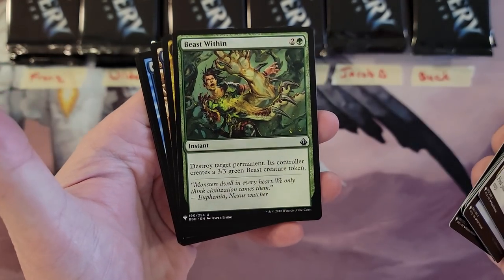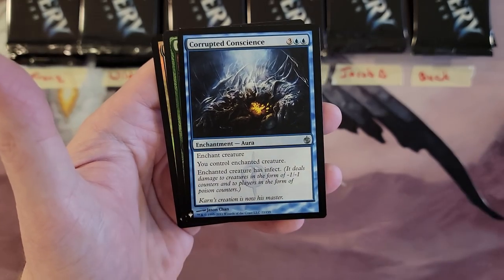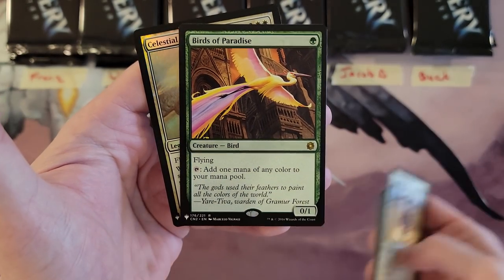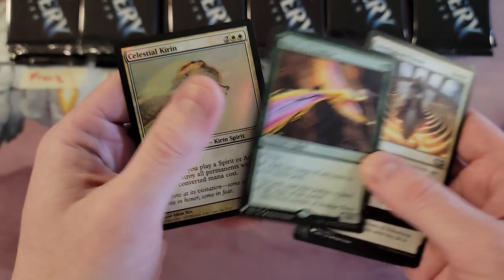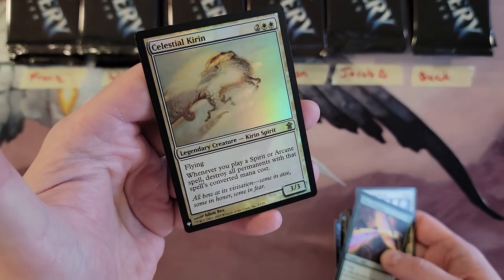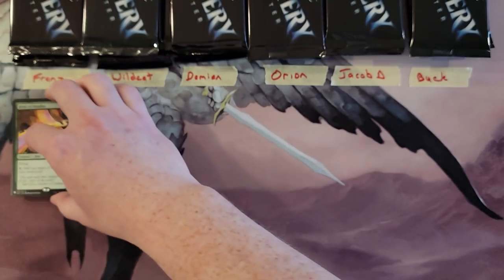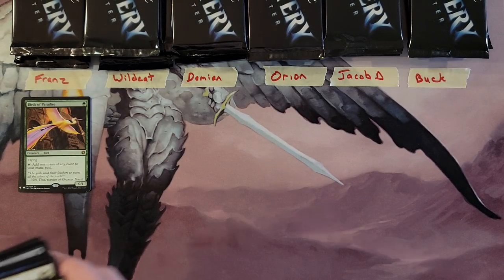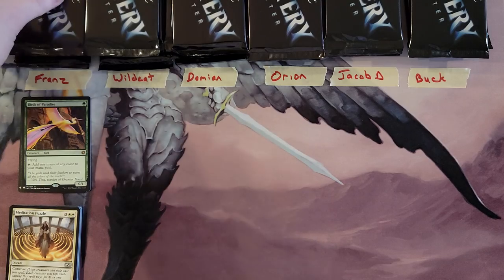Beast Within, Conclave, Corrupted Conscience, and a Birds of Paradise to start you off, Franz — very nice pull — and then a Celestial Kirin off the foil retail exclusive slot. A nice first pack.